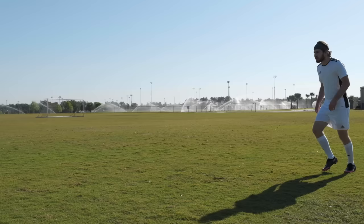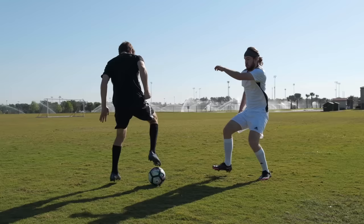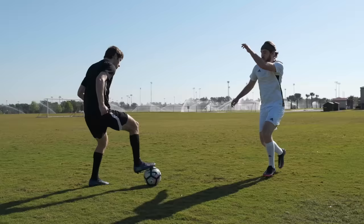The Marcello Spin. When a defender reaches to take the ball, use the underside of your foot to pull the ball back toward your body. Then spin, and use the inside of your other foot to hit the ball past the defender.